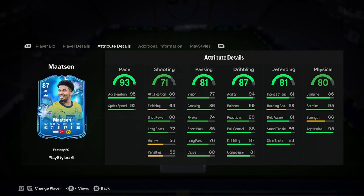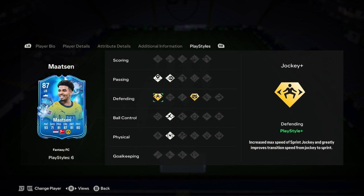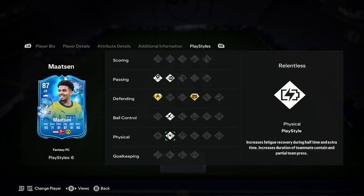Defending — he's got good standing tackle and slide tackle, which is okay. He might get caught out of position a few times without defensive awareness, but it won't be that bad. He's only got 66 strength, which is a little bit low. He's got two player style pluses: Jockey Plus, which is actually very nice, and those are the best two defending player style pluses. He's also got Incisive Pass, Pinged Pass, Rapid, and Relentless.